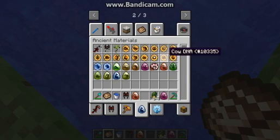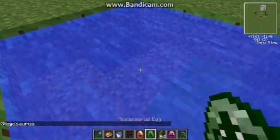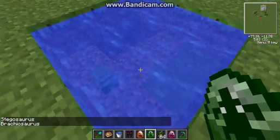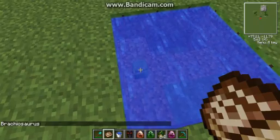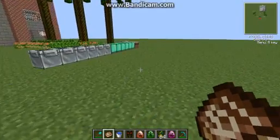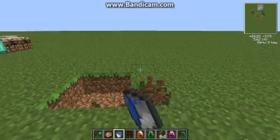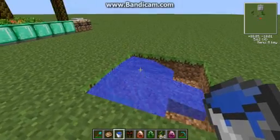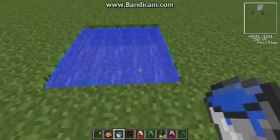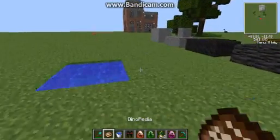Plesiosaurs have to be hatched on land; however, mosasaurs have to be hatched underwater. It shows no status on the GUI but it's definitely hatching. Let's make another setup for the plesiosaur because we all like the plesiosaur — it's cute with its long neck. And the mosasaur, we'll get to him in a few minutes.